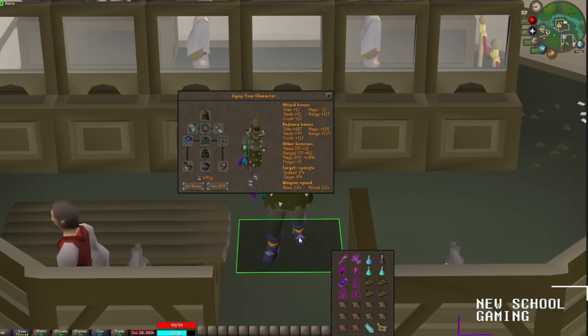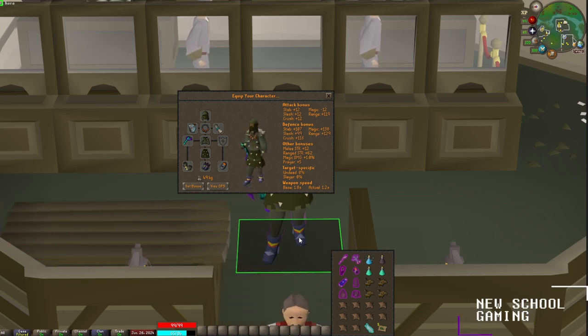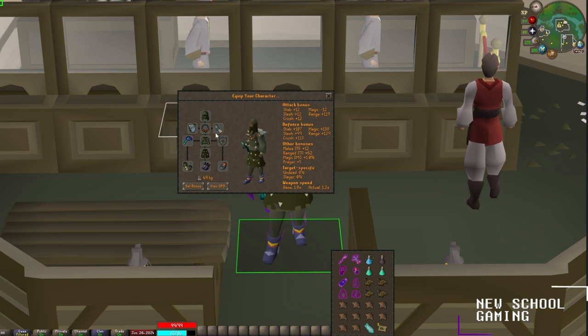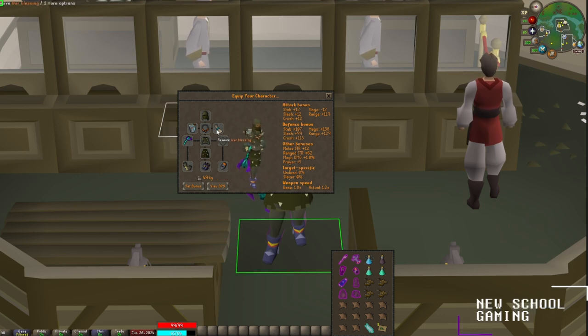Let's talk about what equipment you'll need to bring with you. For my equipment, I'll be bringing along a full set of Karil's, a necklace of anguish, Ava's assembler, a blowpipe, a ring of suffering, eternal boots, barrows gloves, and a war blessing.